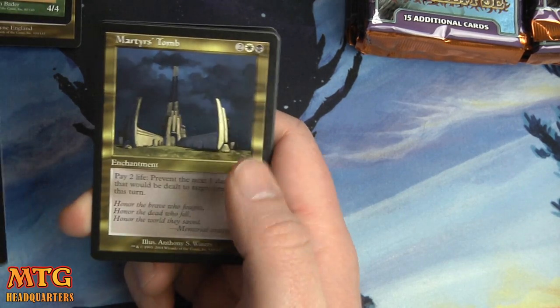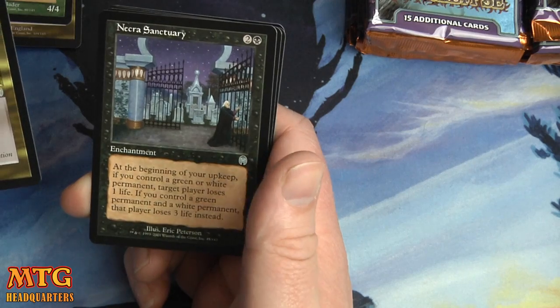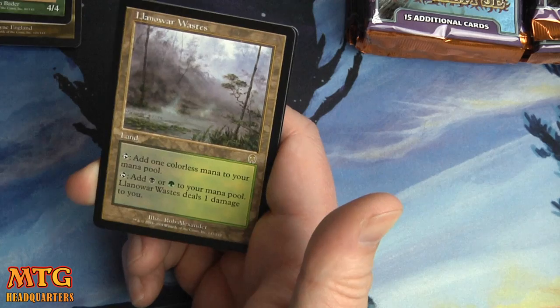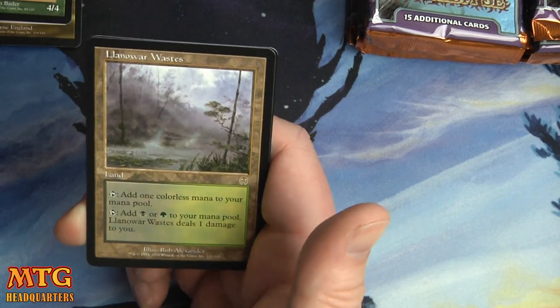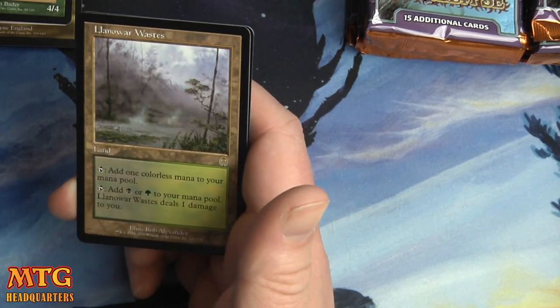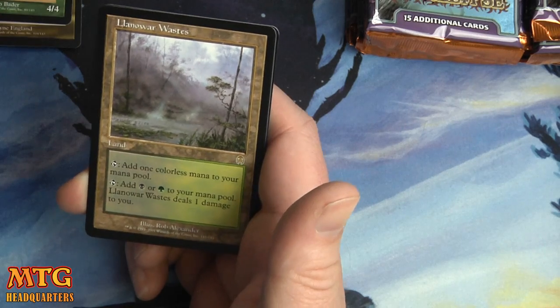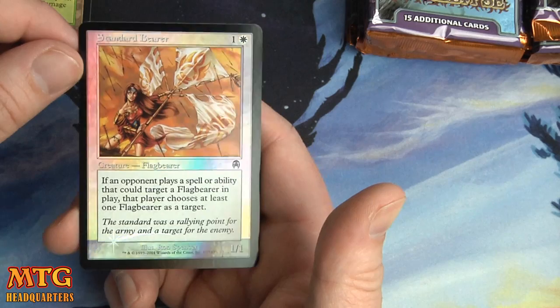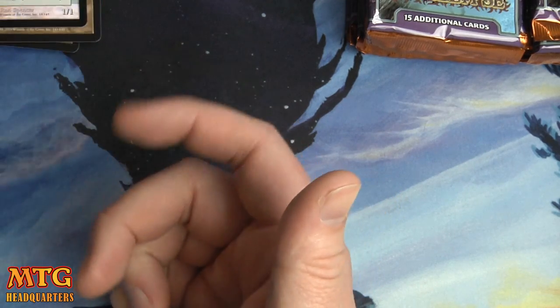Martyr's Tomb — we might have a foil in here. Necro Sanctuary, Dragon Arch, a Llanowar Waste — that's a nice little pull, a beautiful green-black pain land. And a foil Standard Bearer.